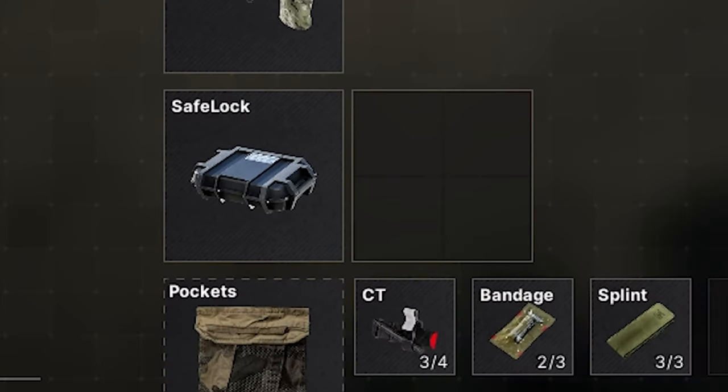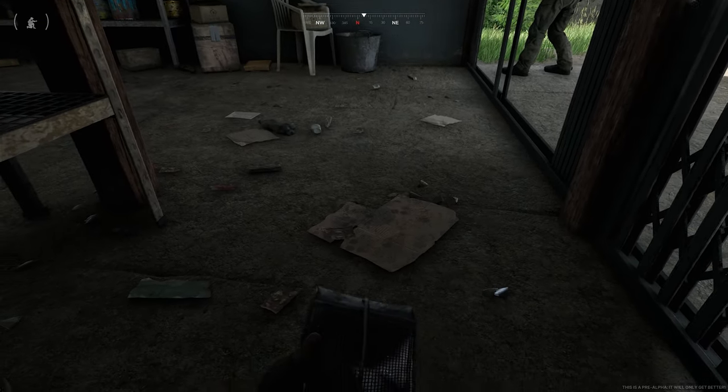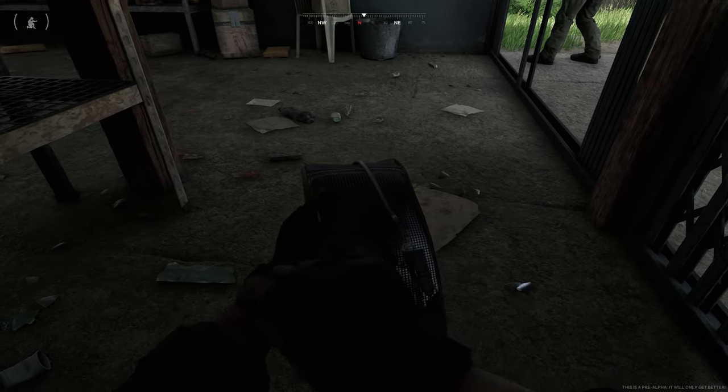Let's talk about the safe lock real quick. They have some type of gamma safe container that they never put anything in - I know they're testing the game and don't really need to - but curious: what can go in there and what can't? Can everything go in there? Can some stuff? I don't know.